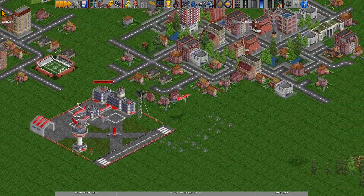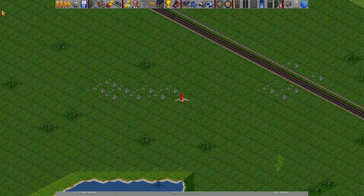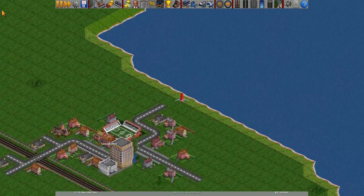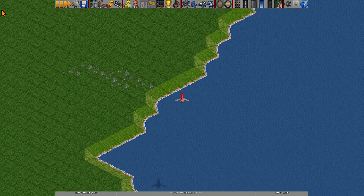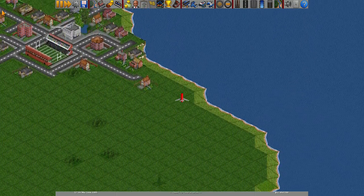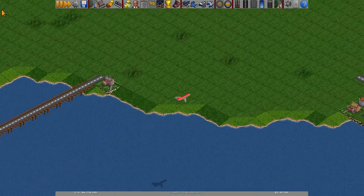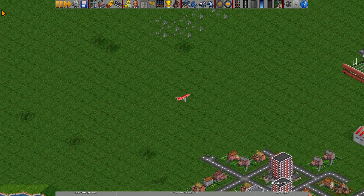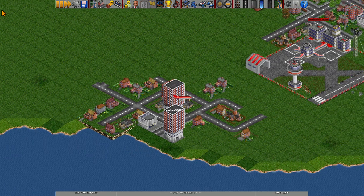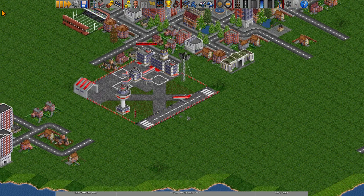Our plane has officially taken off and is now flying to Rardhead. It looks like it's flying at around 130 miles per hour on screen, which seems slow. But it has finally arrived at Rardhead Airport and is now landing. Let's see how much we make off this simple flight.